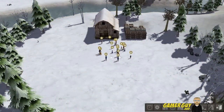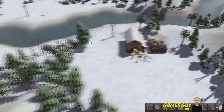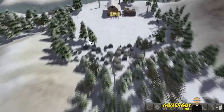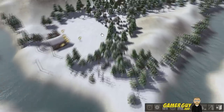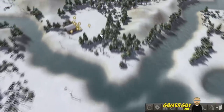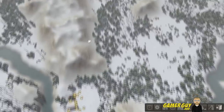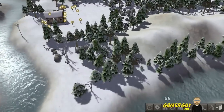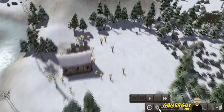Anyway, we're stuck with these people — most of them are probably inbred. Here's a nice little seed. We've got lots of water, some trees, and a mountain, so that's pretty cool. Let's pause the game and get ourselves situated.